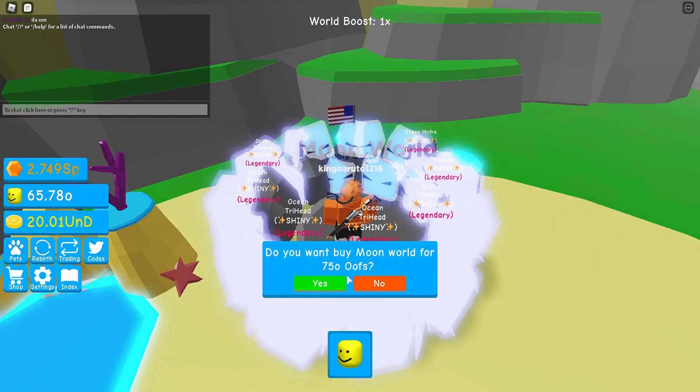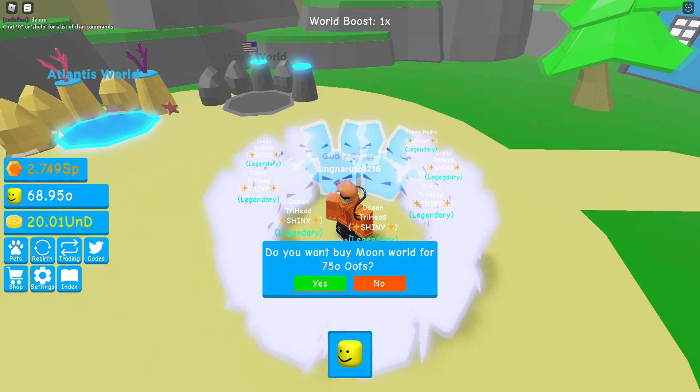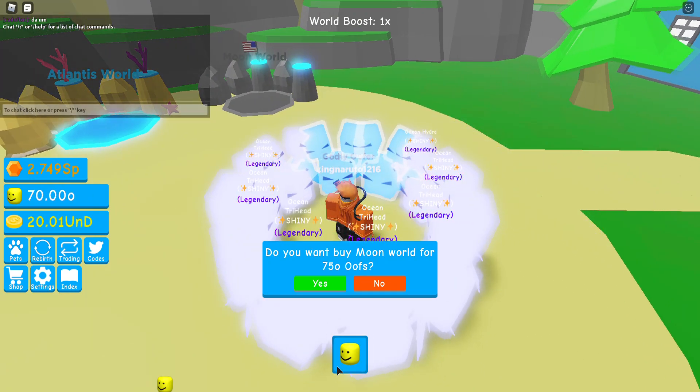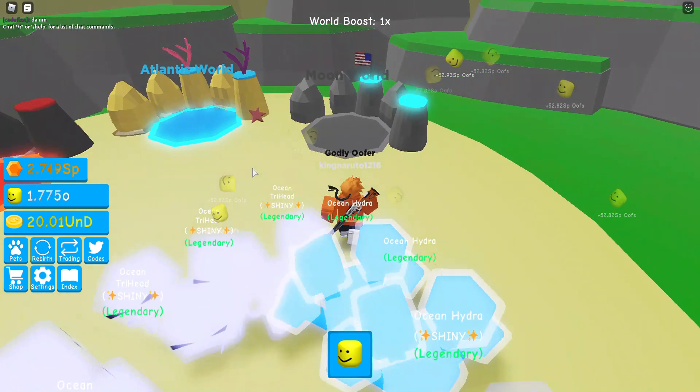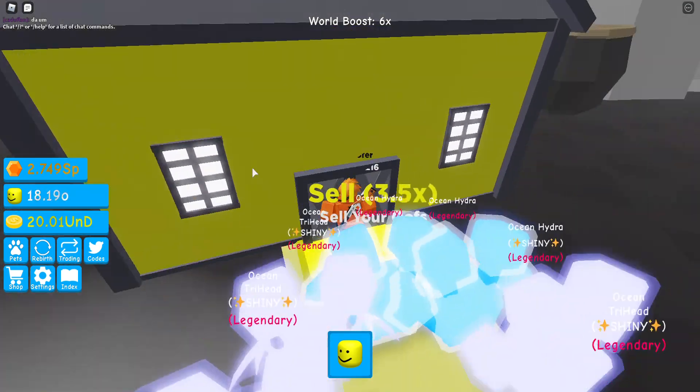So this is the moon world — it is 75 O to unlock. We are almost there; we are at 69 O right now. Piece of cake, let's get it. Alright, let's buy it. Now let's come in. Okay, let's sell our backpack.